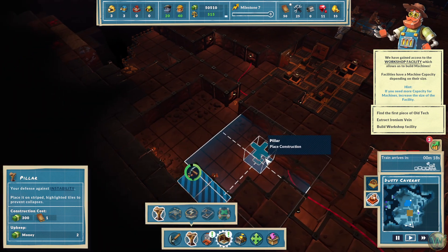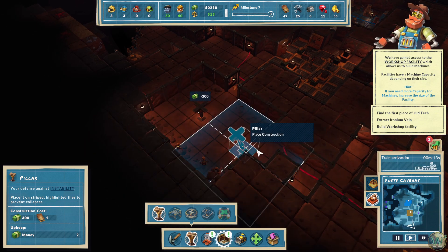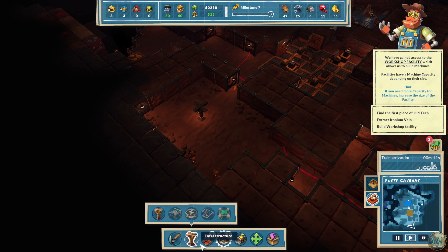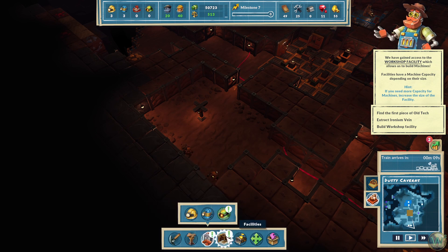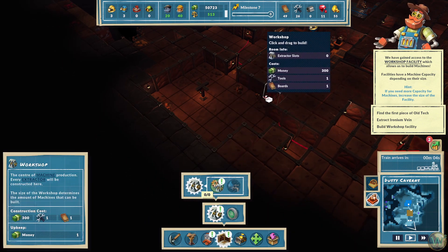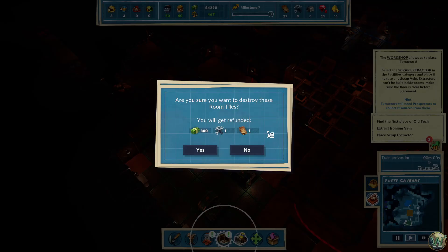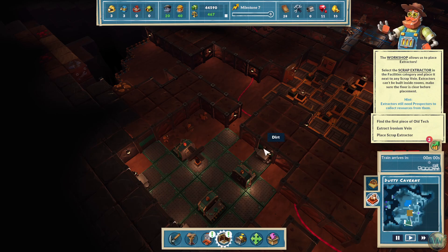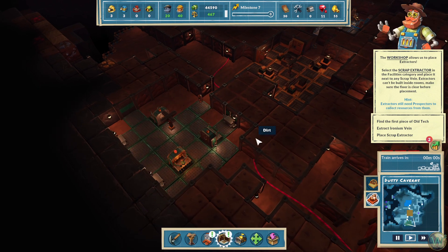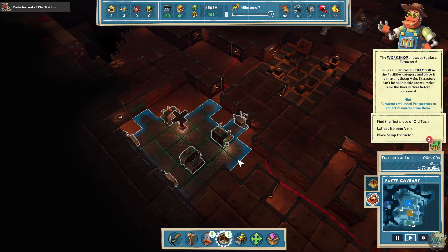We could use one of these in here — go right there. Workshop. The workshop allows us to place extractors. Select the scrap extractor in the facilities category and place it next to any scrap vein. Extractors can't be built inside rooms — make sure the floor is clear before placement. That's the scrap extractor. Let's also build a little bit more onto the workshop.